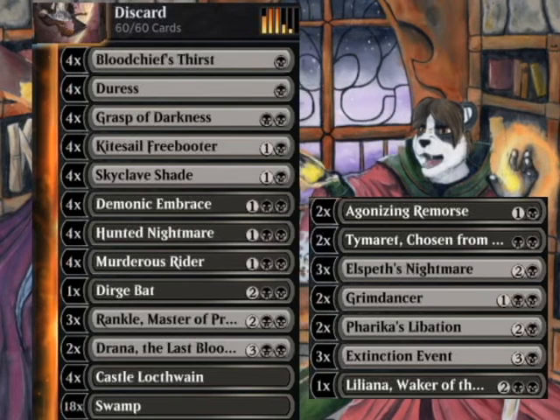So there you have it — my post rotation mono black discard. Of all the decks I've made post rotation, I think this one is my current main one, because it's been consistent and basically has a lot of good value on each card and the ability to answer a lot of different threats: creatures, planeswalkers, big spells, little spells. Good thing Lucky Clover is banhammered to a different universe. Thanks for watching and have a good day.